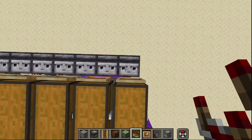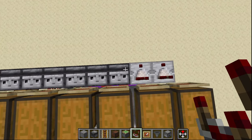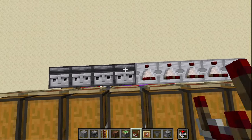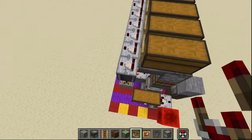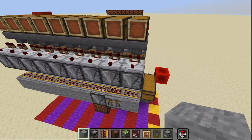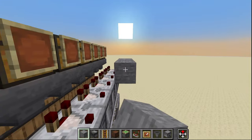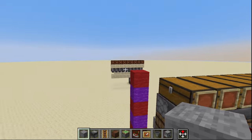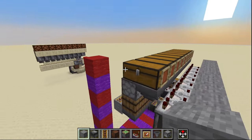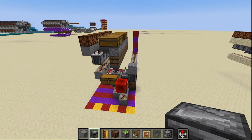On top of each of these observers we're going to go ahead and grab a comparator and place one facing off of the hopper right in front of it. Go ahead and do this all the way down just like that. Coming off the front of each one of these comparators here we're going to place a solid block and carry that all the way down, then put redstone lamps on top of each of these.